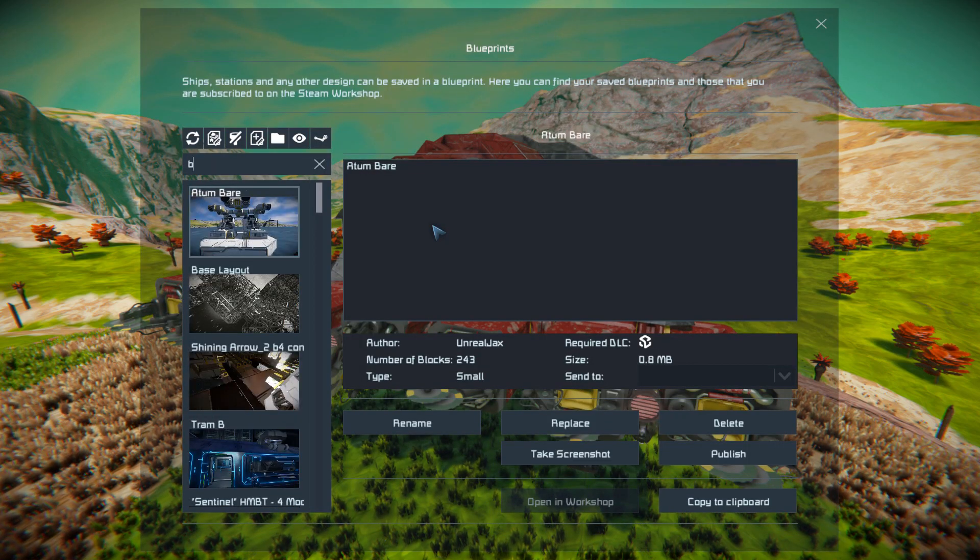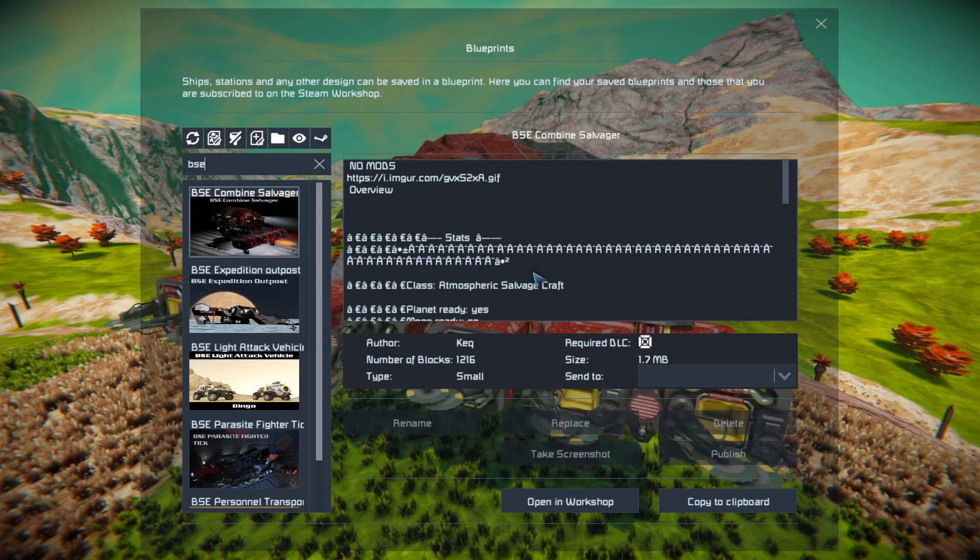Pressing F10 and finding it in the spawn menu - there it is. This thing is 1,216 small blocks, it uses the Decorative Block Number One DLC pack, and no mods.